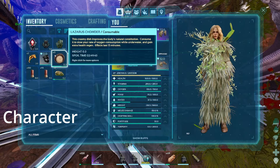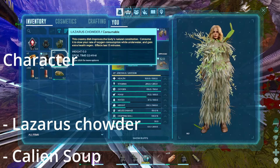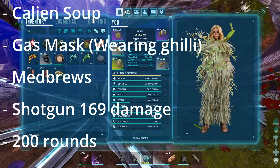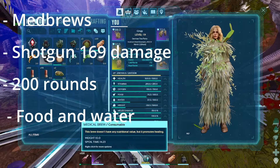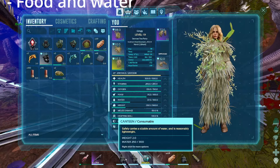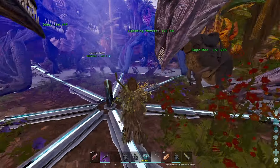For my character I brought Lesser's Chowder for the health regen, Calien Soup for the water consumption, a gas mask for the Manticore just in case, med brew, and a journeyman shotgun with 169 damage. My tribemate had one with 180 damage and we both had around 200 rounds.